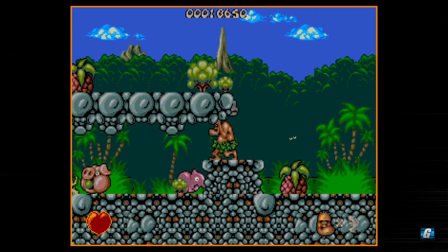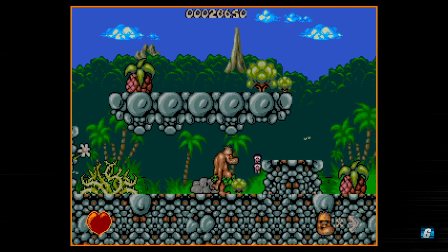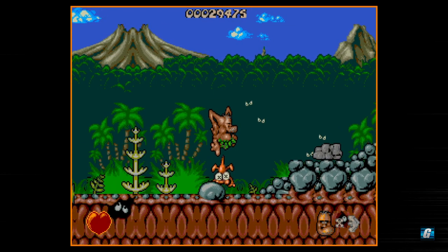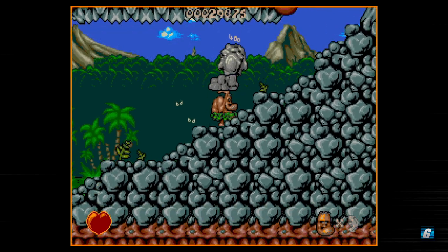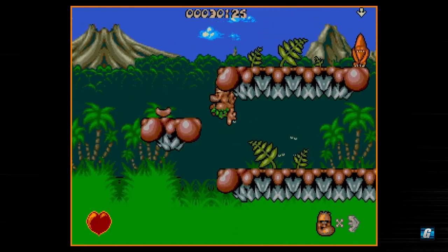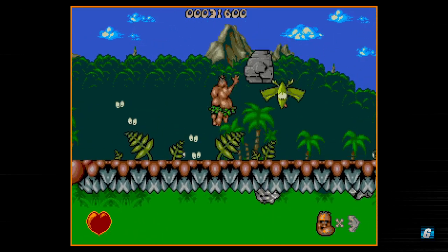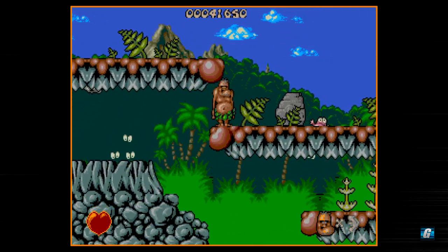The big stones sort of weigh you down, but you can use them as stepping stones and get up to higher places. There are a few different areas in the game designed around dropping the stones in a certain order to reach higher platforms. We're just going to jump kick our way through most of this game. Just look at that hitbox — there was a distinguishable gap between my character and the enemy itself, yet I still killed the enemy. Jump kicking is insanely good in this game.